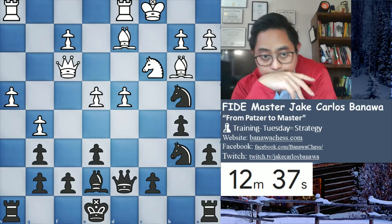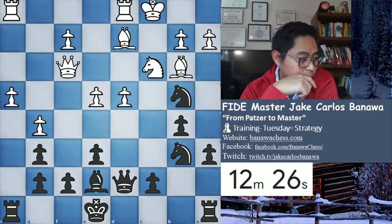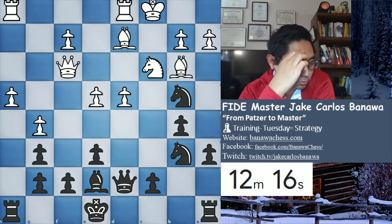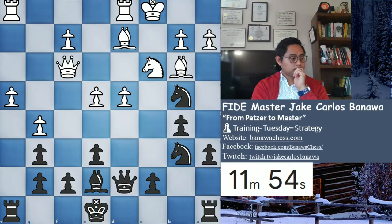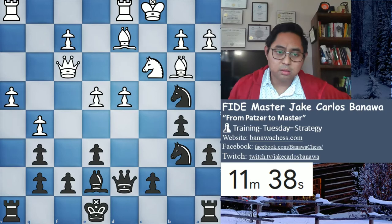Maybe black can take the D4 pawn. It's very risky to take that D4 pawn, but I'm not sure what else black can do. Black cannot castle on the kingside - it's too dangerous. Maybe you can castle on the queenside, but it's already open.